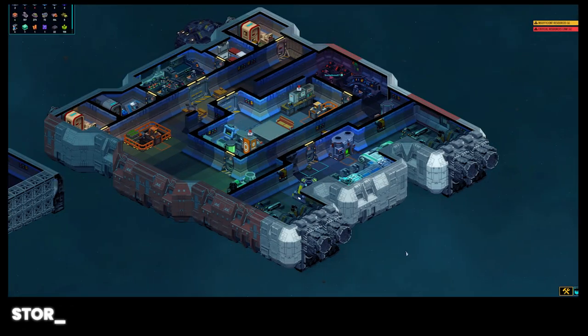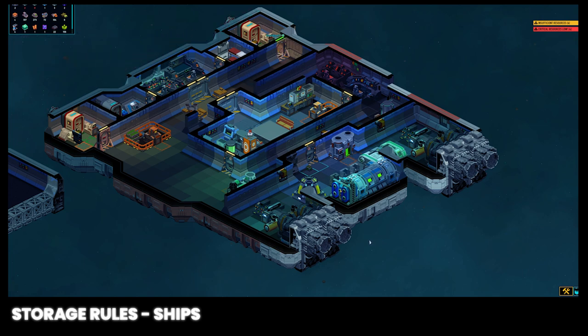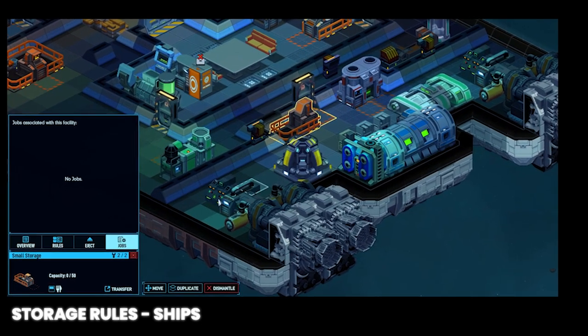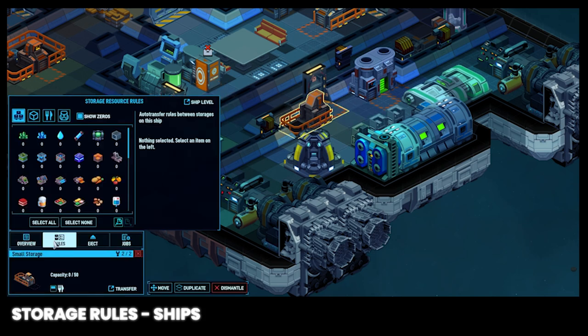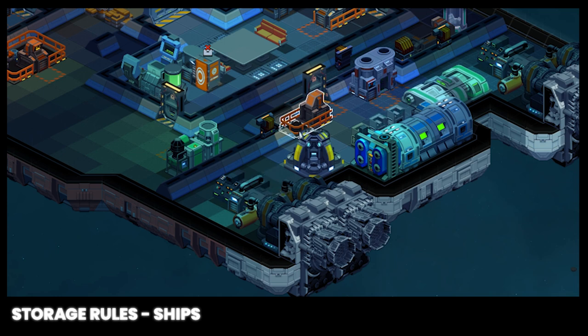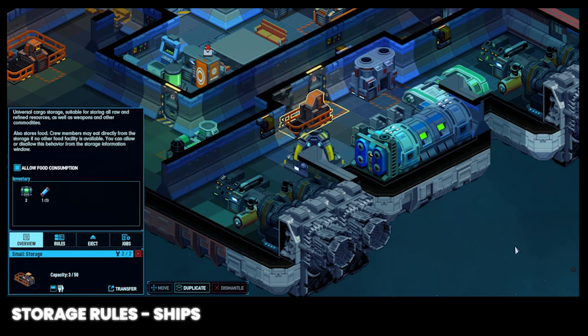At the ship level, we can use these rules in multiple storage facilities strategically placed to reduce logistics task duration when an item is needed at a facility. For instance, place a small storage near your hyperdrive engines and power generator, and set up a rule for a minimum of two energium and two hyperium for the starter power generator and hyperdrive, or energy rods and hyperfuel for the X1 variants. This can also be done for a quick resupply of rocket turrets during ship battles, keeping industry facilities stocked, and storing a few feet next to your captain's quarters for a quick midnight snack.